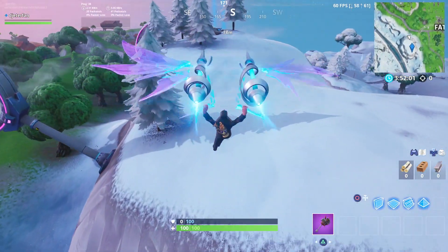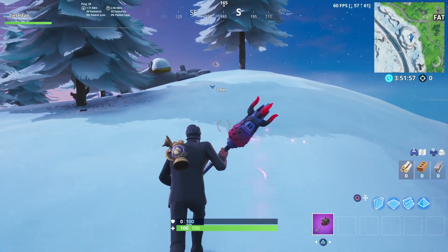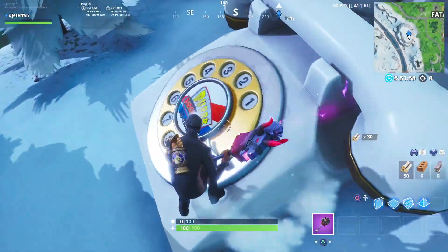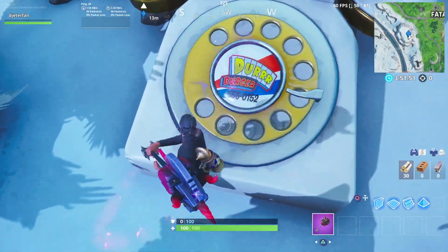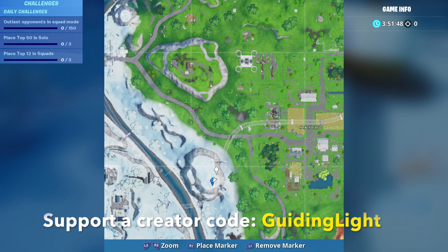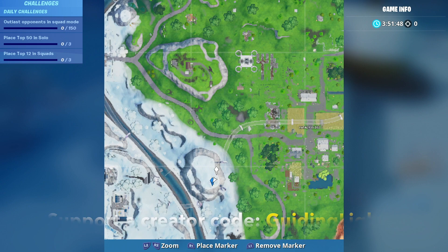First things first, we're going to be heading to the giant oversized phone. In order to do this, you guys want to drop in right above Fatal Fields, and we're going to be able to visit this location right away. It's located on the mountain with four trees on it as soon as you get over to the snow area. Here's the exact location — you will find it on the minimap. All you'll need to do is just visit this location and you'll earn progress for this challenge.